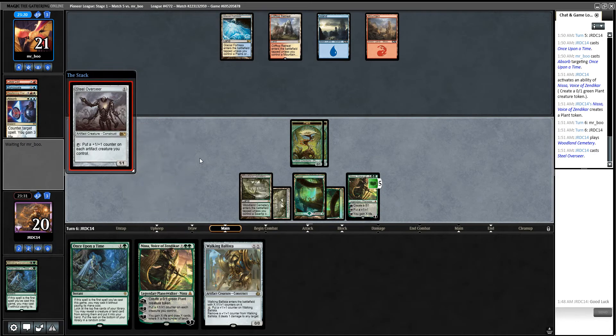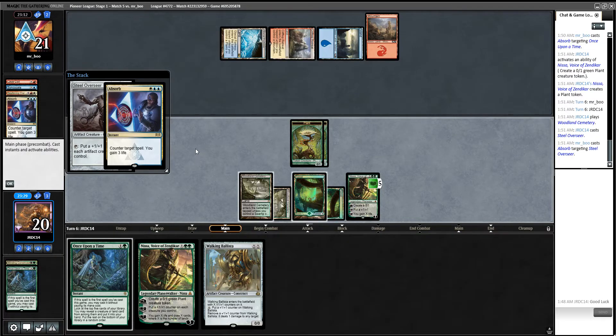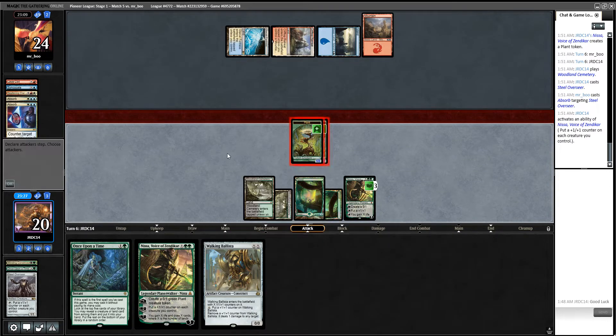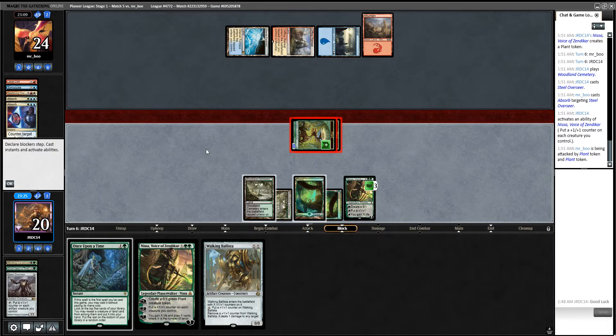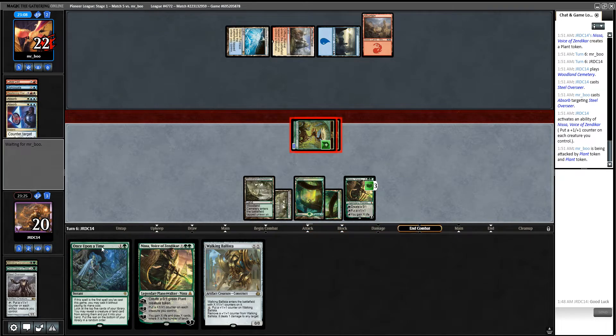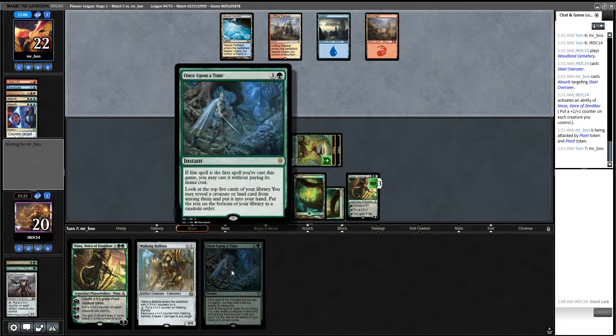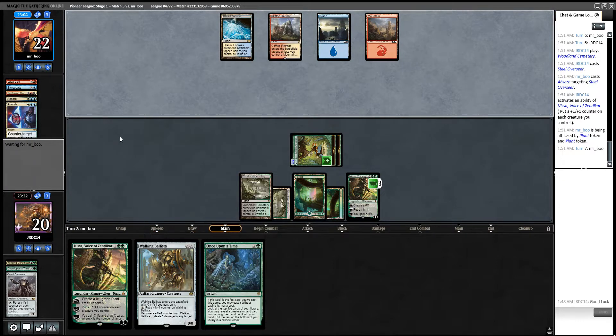Go Overseer here, I guess. Got another counter spell — Absorb. Alright, we are going to stick down here I think and start attacking. We could just Once Upon a Time here to resolve it, but I think I'm going to end of turn cast it.